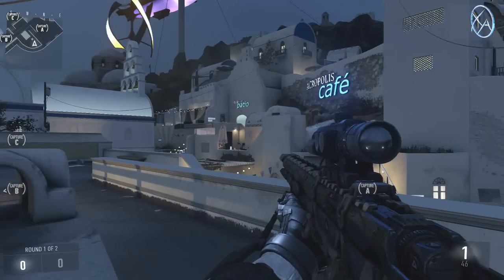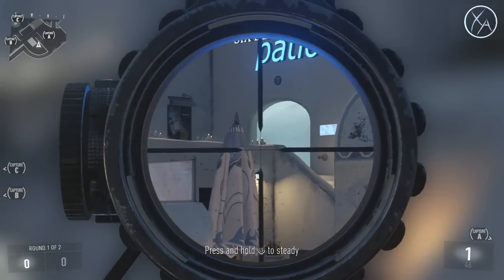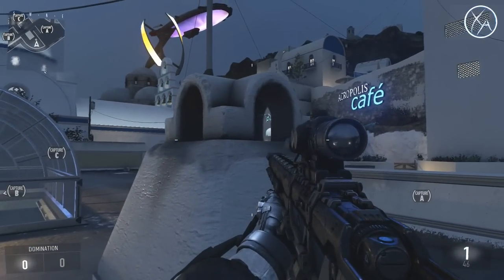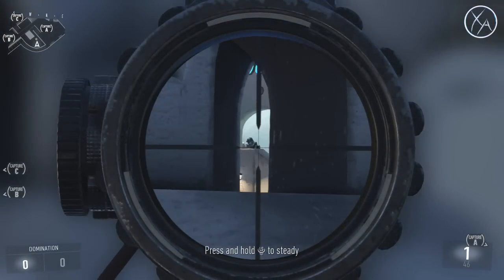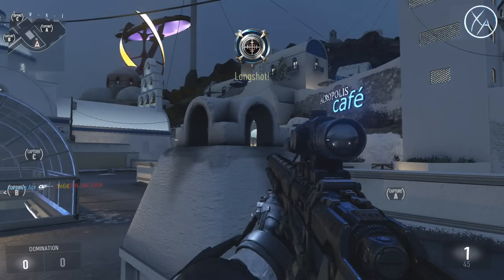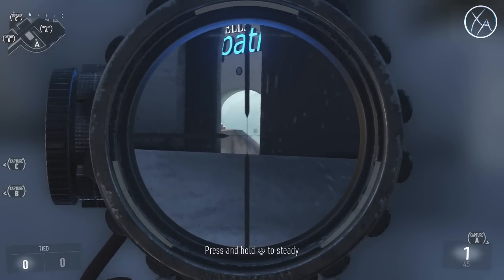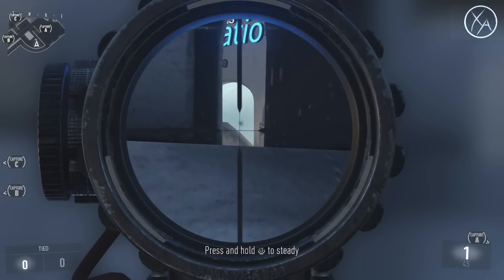Right back here is kind of an odd spot. It might work for search and destroy — if enemies are coming through that area or head glitching, a cool line of sight is right through here with a sniper rifle. You can actually shoot through this little hole and you're completely hidden. All they can see is maybe your head, but good luck getting a shot back through that tiny crack.